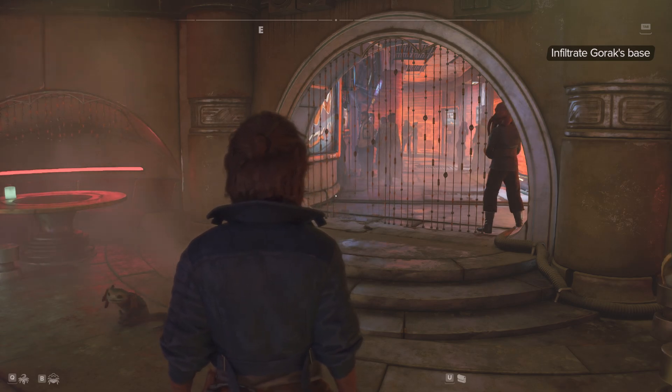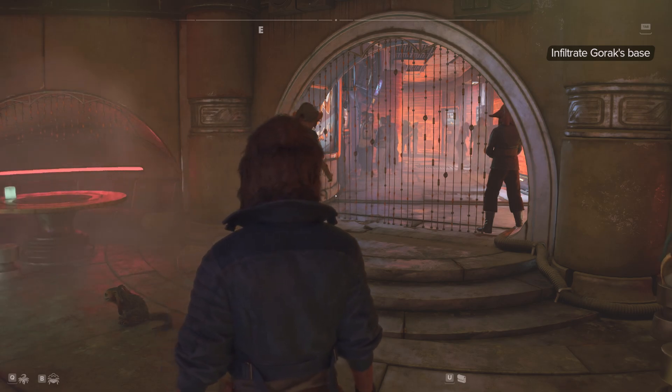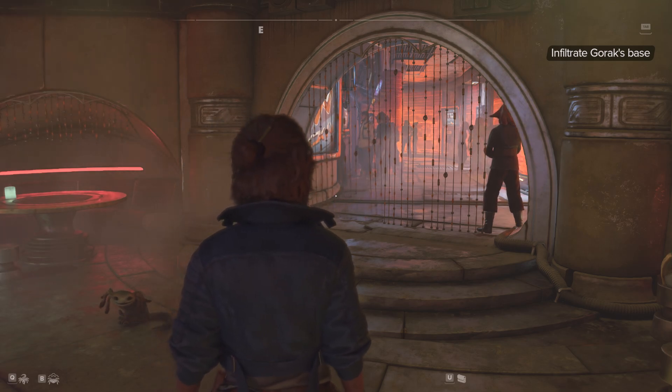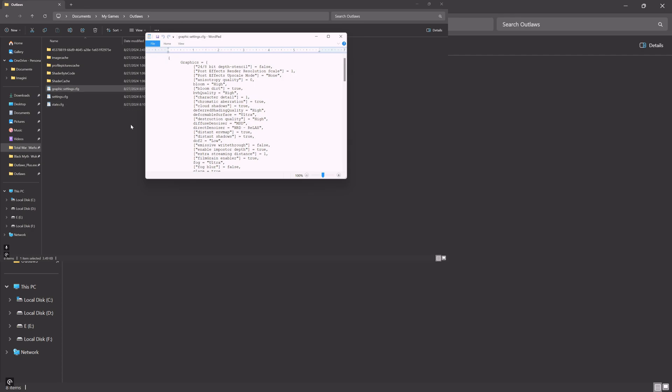It's not really a problem, and you can actually prevent the game from correcting it if you want, so you don't have to do this constantly. Let me just close the game and go into the files you're going to need to change. What you're going to want to do is go into your Documents folder — C:\Users\[username]\Documents\My Games\Aulas. That's the folder you're looking for. And what you're looking for is this particular file: GraphicSettings.cfg. Not Settings.cfg or Config, but GraphicSettings.cfg.